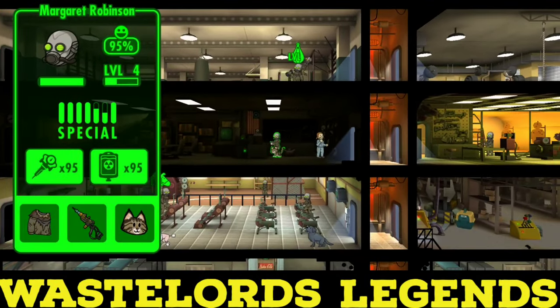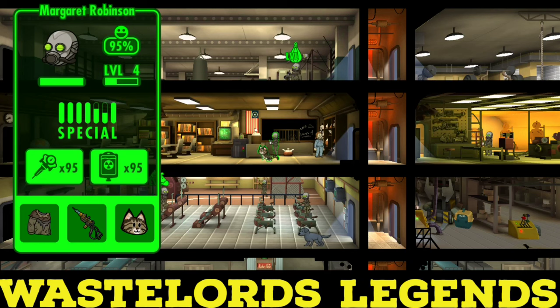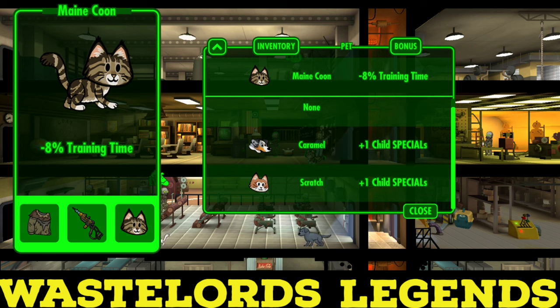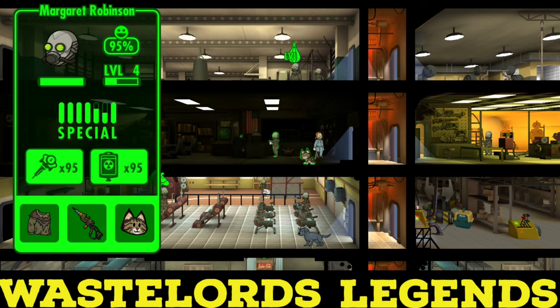So let's go right here to Margaret Robinson. She's level four. We want the lowest level possible, and then you can also add special stats with the animals right here when you're breeding them, because that'll make level one dwellers and that's what you want really.